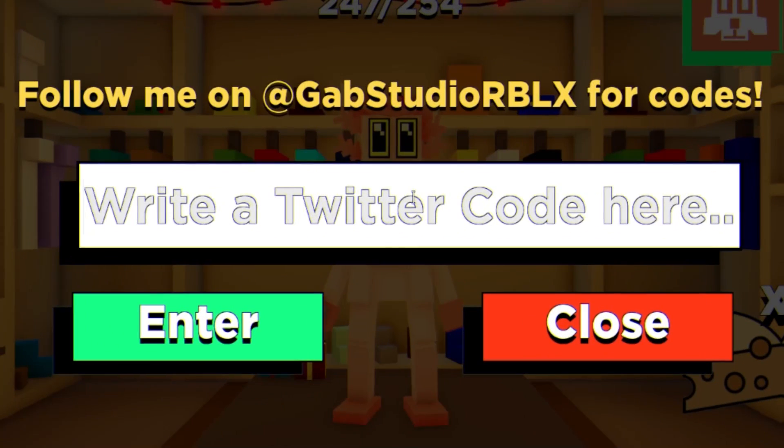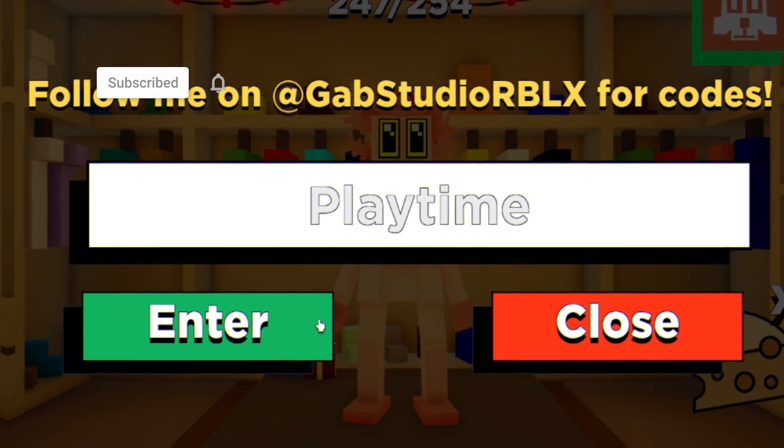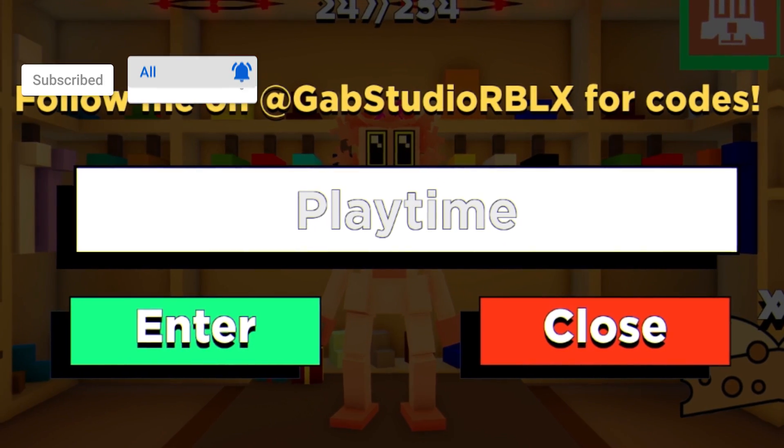The first code today is 'playtime' — enter that for 5,000 cheese.